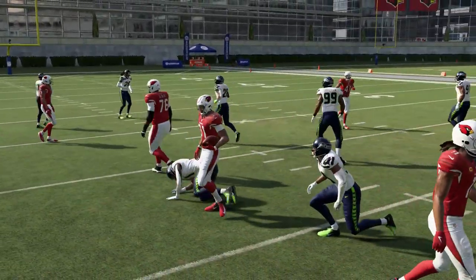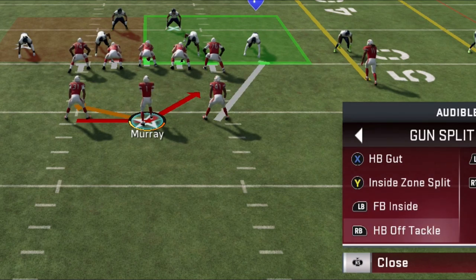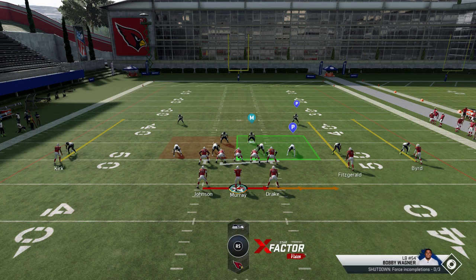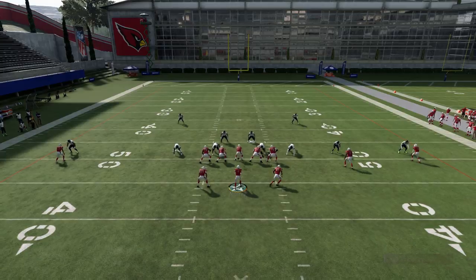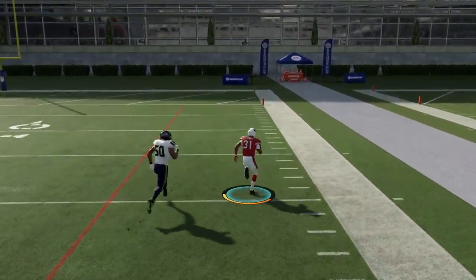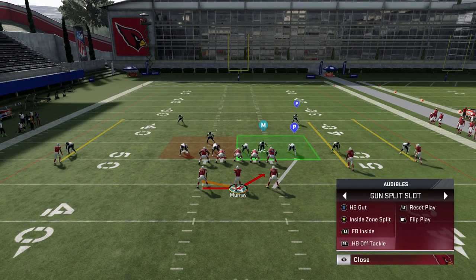This whole formation is about trickery — the idea that you can go to either side of the field, which lends itself to adjustments. You have inside runs like the gut and inside zone, but the fullback inside and halfback off tackle should be used in conjunction with the shovel option. The halfback off tackle is an off-tackle sweep and can be one of the more explosive plays in the series — as you can see on the very first carry, the blocking sets up really well.